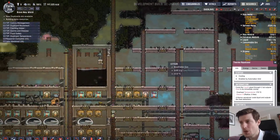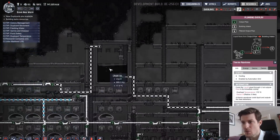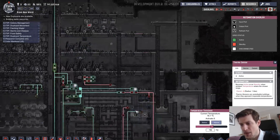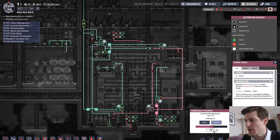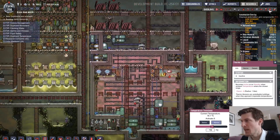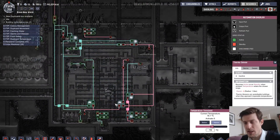I have all my oil that's cooled down by the liquid tepidizer stored up here, and I can measure the temperature. Right now it's at 18 degrees — I want it down to 16, so the aqua tuners will keep running until it hits 16 degrees. Then it will switch over. I've set a little buffer gate for that. Once it's done it's going to switch over to the liquid tepidizer.